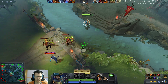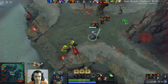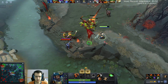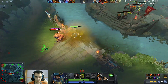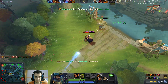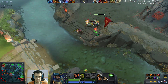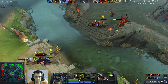This guy has Hook and Silence. How does it always happen that you lane against someone who has a counter to what you want to do? If I go close to this guy with Rot, he's gonna silence me and push me back with Gust. Look how much damage he's taking though - does he think he can kill me? Is this guy crazy? I didn't even miss the CS - nice.